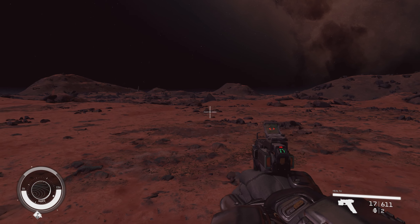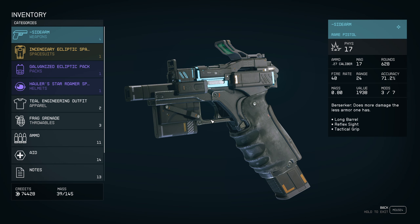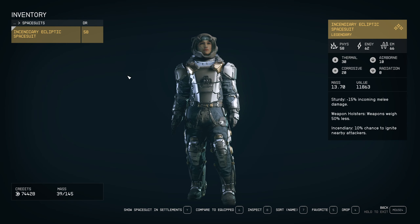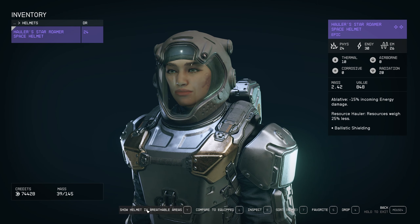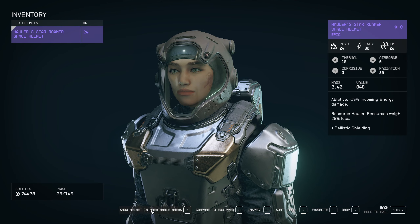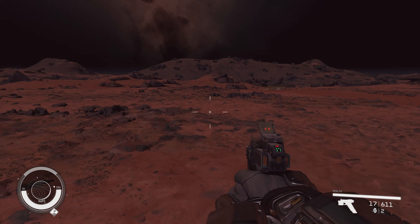Speaking of which — I was messing around with menus and playing with the guns. I actually finally noticed that this is an option: you can show or hide the spacesuit in settlements. The text shows 'show spacesuit in settlements,' and if it says 'hide' then it is hidden — the one not showing as text is the currently active state.